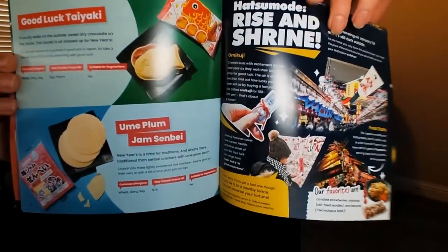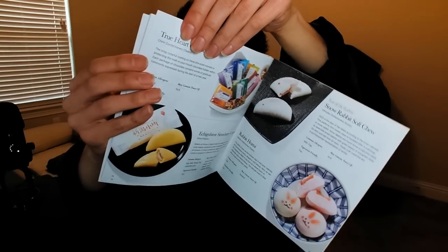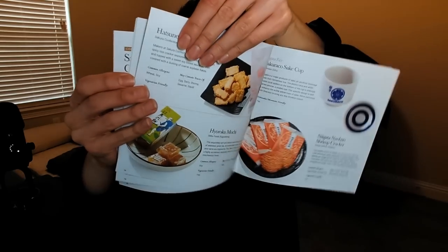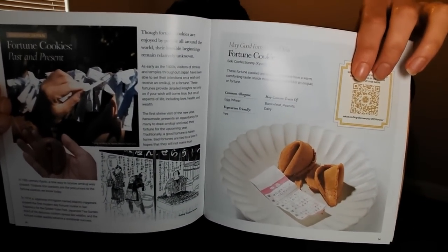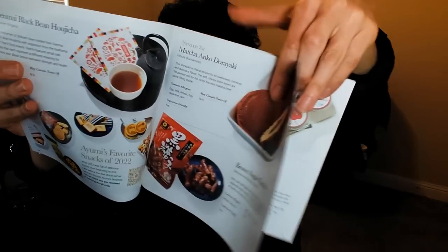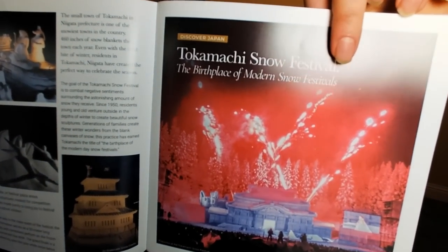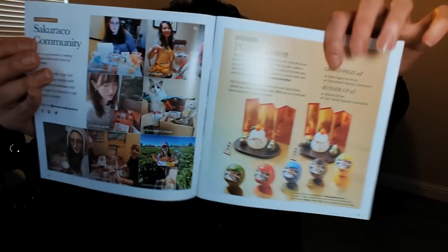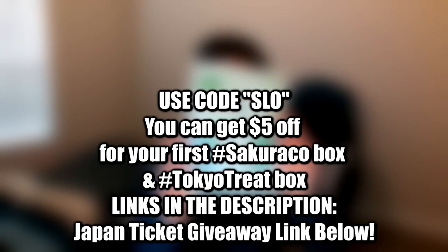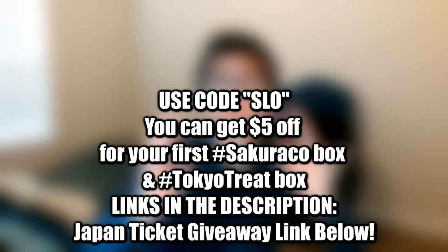This year's theme is 'Snackin' New Year's' for Tokyo Treat — experience the New Year celebration in Japan with the Kit Kat strawberry chocolate cake, Fanta Premiere Pear, and Spy Family Anya candy, and many more. Sakurako's theme is 'New Year's in Niigata,' a collaboration with Niigata Prefecture and local snack makers, featuring the Echigo Hime strawberry crepe, Niigata konjac yokan, and genmai tea. The kitchenware is an exclusive sake cup. Use code SLOW to get five dollars off your first box through the link in the description.